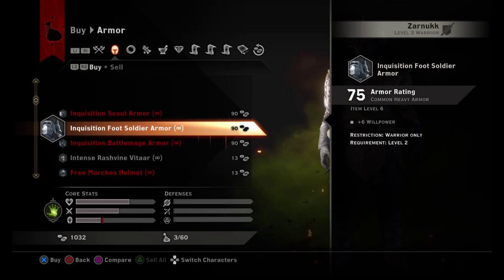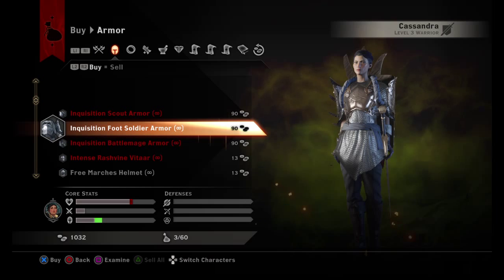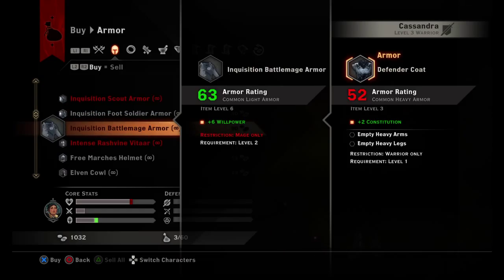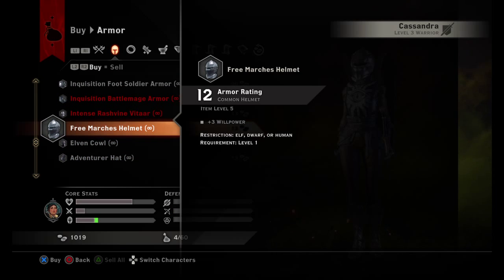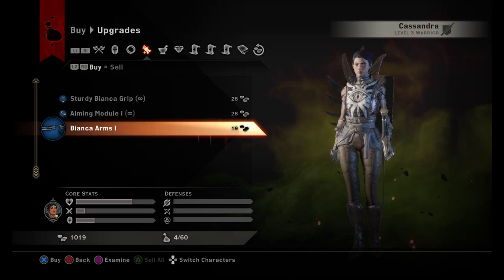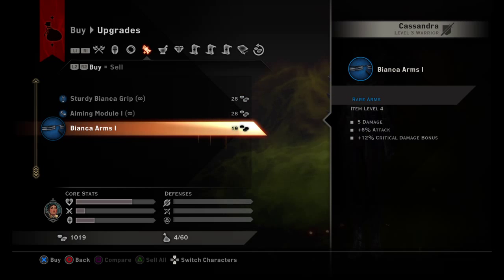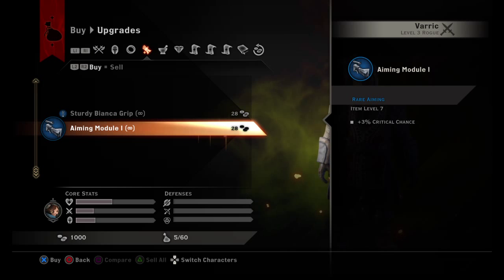Foot soldier armor. Plus 6 willpower, 75 armor rating. 75 armor rating, just a few more. 94 armor rating — yes! No more. No more.